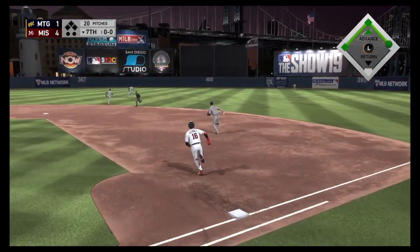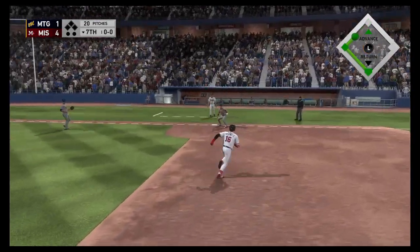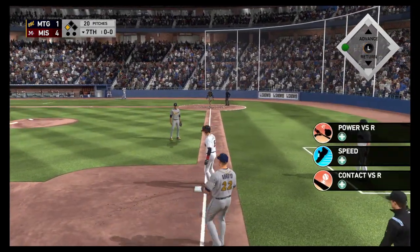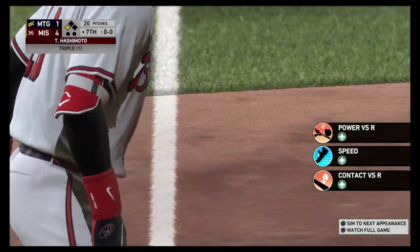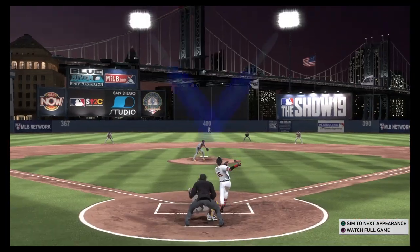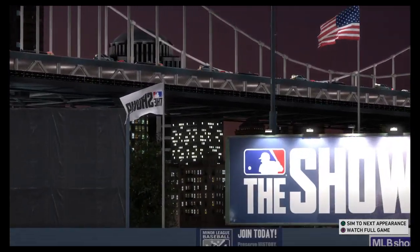Racing back the center fielder, but that'll be off the wall in right center. He hit the corner and tries for third. The relay — he is in there with a triple. Well, when this thing left his bat, I thought it had the distance to get out of here. But it goes over the fielder's head and skips away at the bottom of the wall, allowing him to cruise into third.